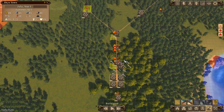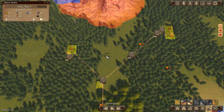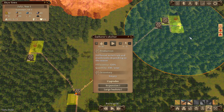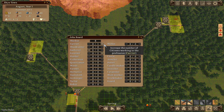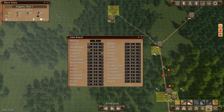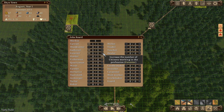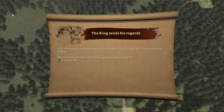Nothing is built yet and everyone is complaining about food because we haven't got any - which is why we need these buildings working. The forester and gatherer are in place. Let's get some gatherers assigned. You can do this in the buildings themselves or at the Jobs Board. We'll add a carrier - their job is to move stuff between depots - plus a couple of foresters and a hunter.